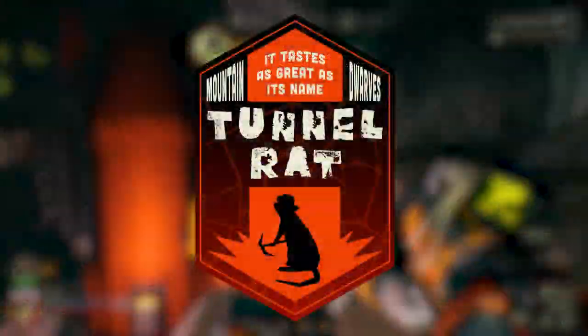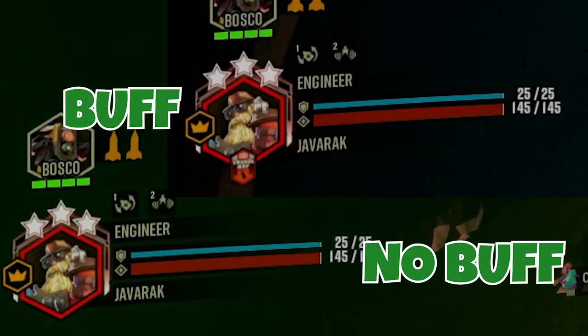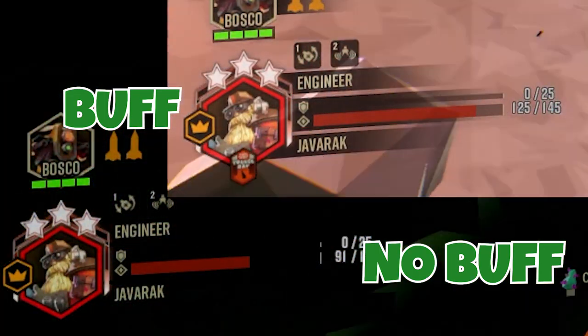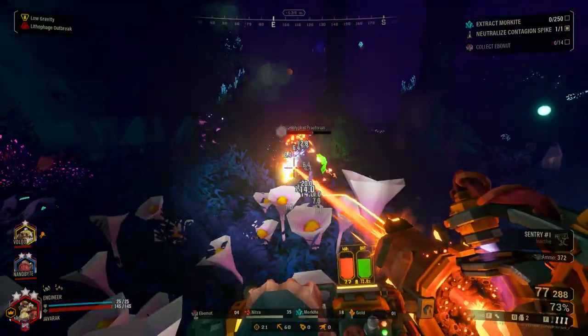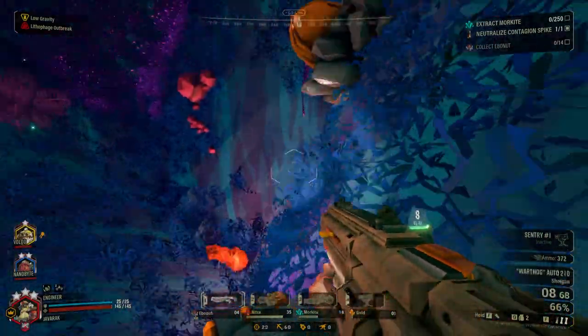Last but not least is Tunnel Rat, which causes you to take 60% less fall damage. This is good for people who find themselves falling from high places more often than not. The damage mitigation makes normally lethal falls nothing more than minor annoyances. It's especially nice if you're running a mission with low gravity — you are practically invincible, making it a really fun combination to avoid damage.